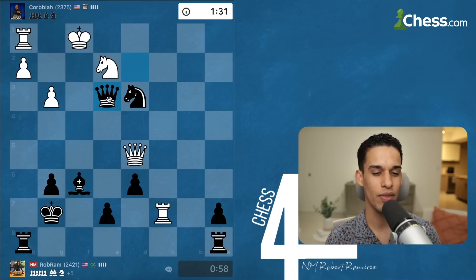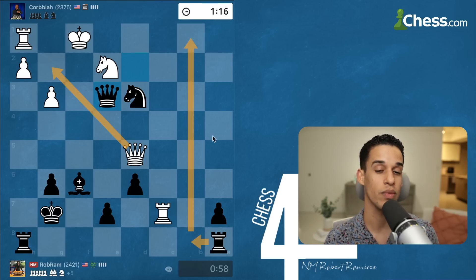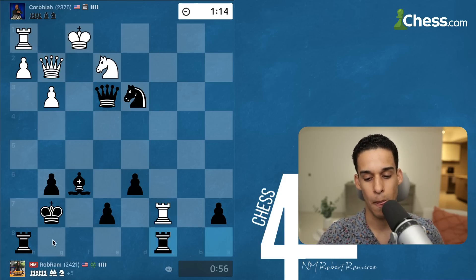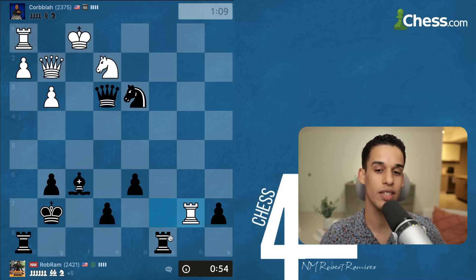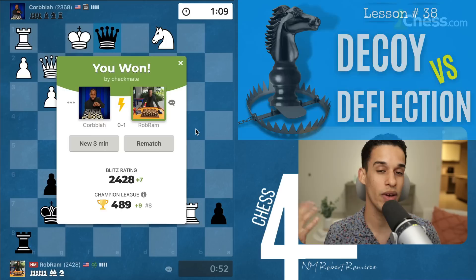I had queen e1 — queen e2 was probably winning — but now there's a direct threat to checkmate on f2. I think my opponent did queen g2. All we need to do is incorporate the rook to deliver checkmate on the back rank. Rook c8 — if they take or not, I'm ready to go to the seventh or back rank. Simple tactic: deflection, the knight moves out of the way, and checkmate on e1. We made it to 2428.